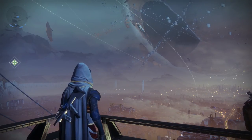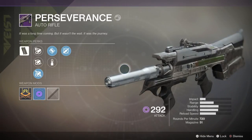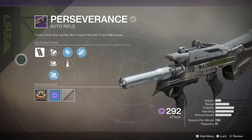Today we're going to be taking a look at an auto rifle. The auto rifle we're looking at today is the Perseverance Legendary Auto Rifle, which is actually a pretty fitting name for this weapon, especially because of the trait perk it has. But before we get to that one, let's take a look at the other perks.